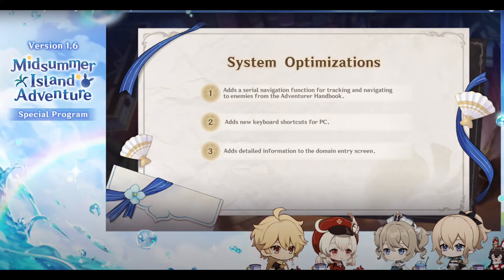Next, we will have three system optimizations. First, a new serial navigation function for tracking and navigating to enemies from the Adventure Handbook. Second, new keyboard shortcuts for PC — press O to access the friends screen and L to go to the party setup screen. Third, you can view detailed information about domains at the domain entry screen, so you'll know exactly what monsters are inside and what special combat conditions you'll be facing.